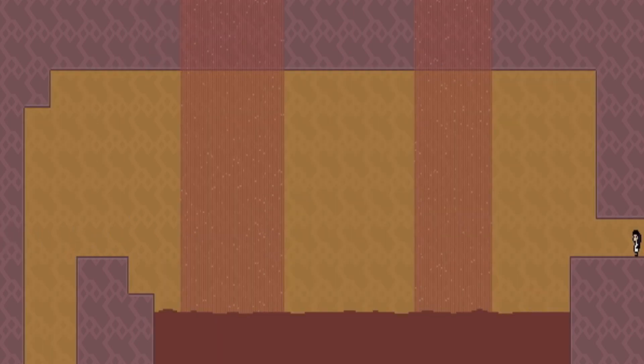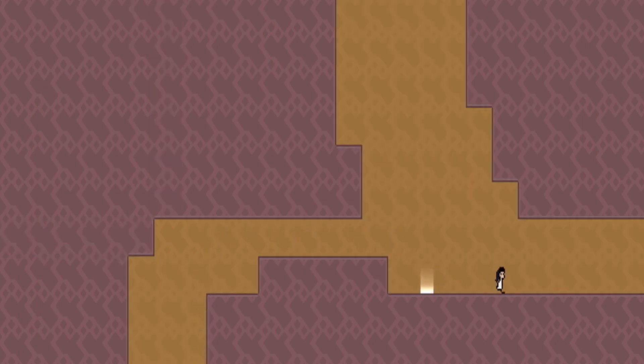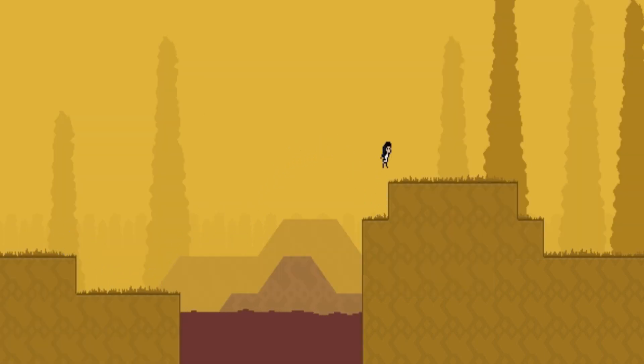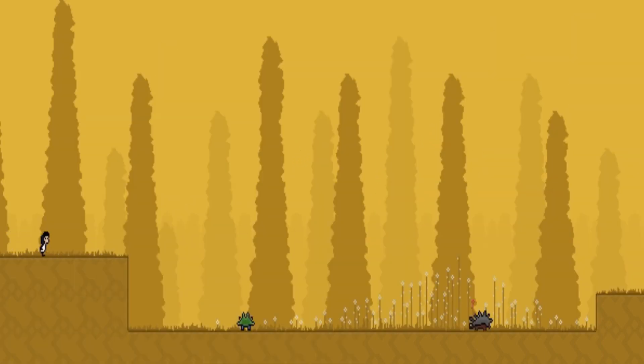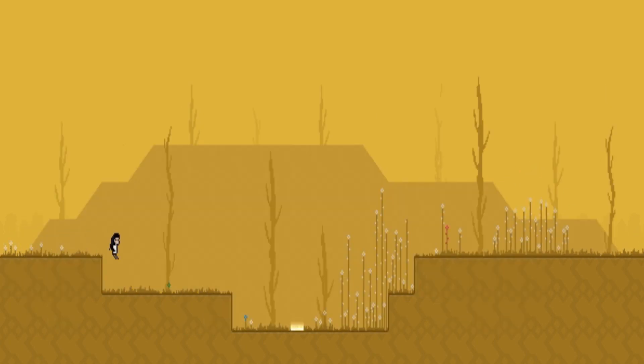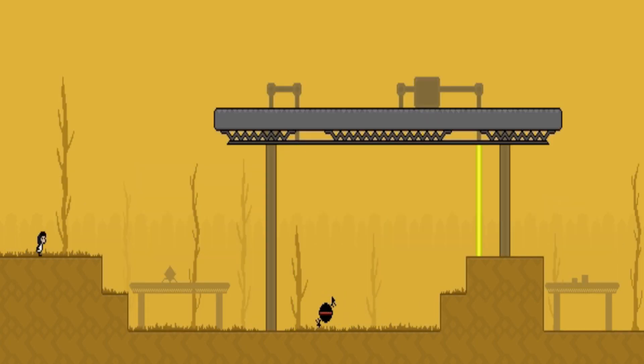It seems like we're going deeper down. I'm not making it over there — that's impossible with the abilities I have. I probably need the umbrella to do that. Little green bouncy guys — they don't really hurt me so I can just leave them alone. These guys, however, do hurt me. There we go. They're like, 'We must kill you!' This place seems to be like a little desert or something. Some more laser beams.